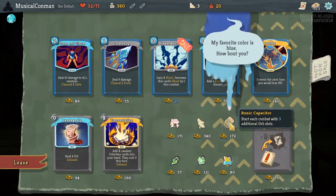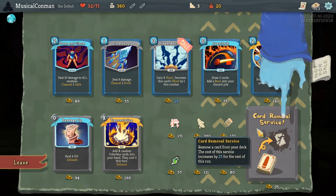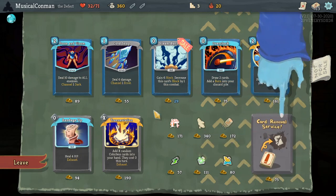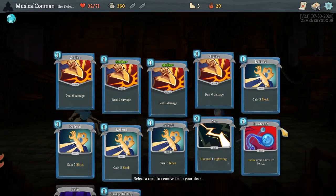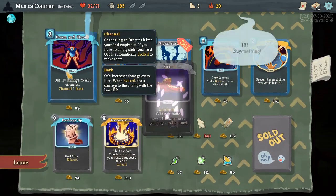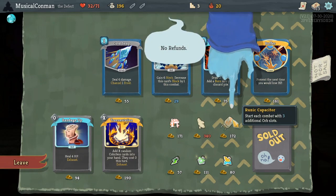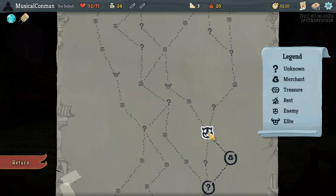Runic Capacitor is really good. Doom and Gloom, Cold Snap, Cardrums — this is 247. And then we can get a Doom and Gloom? Yeah, absolutely. Get that Pain out of here and three additional Orb Slots. Let's go. Very good Relic.